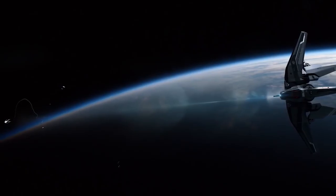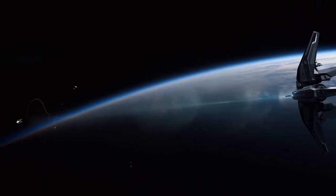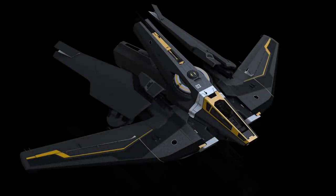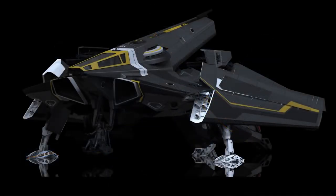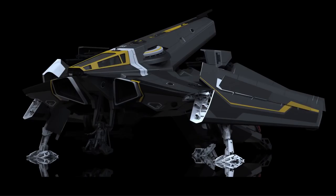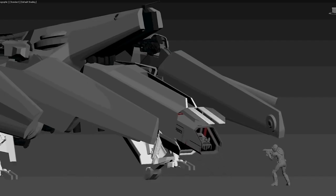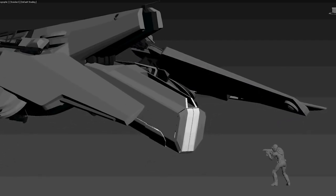Let's start from the top of what we've seen so far. On the Anvil side, we've seen the Hawk. This is a bounty hunting ship. The idea is to capture players and NPCs, dead or alive — the reward will be different depending on whether they're alive or dead.